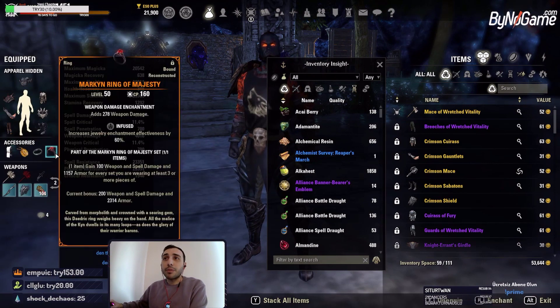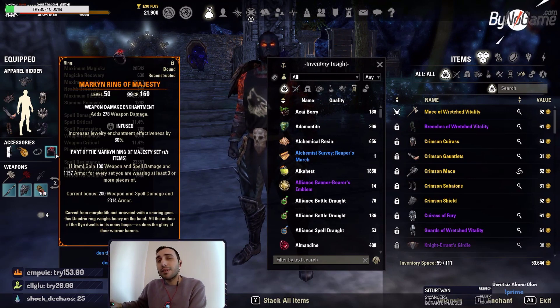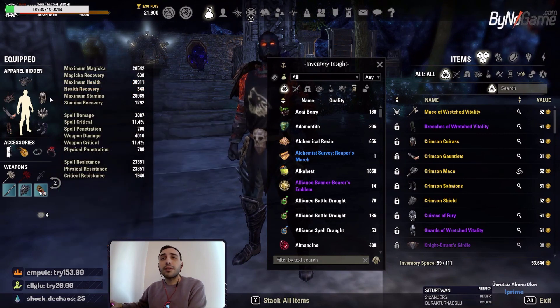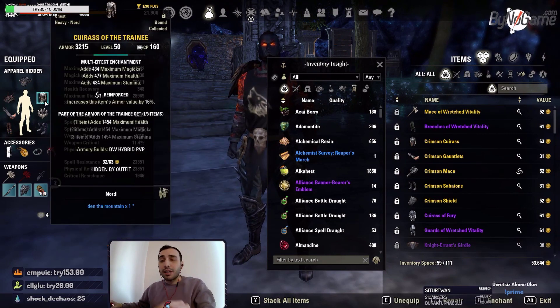We have, of course, the Marquee Ring of Majesty. This is a mythic item. If you don't have this item, you will lose a lot. But you can use the Malakar's Ring from previous patches — it's decent, but Marquee is way better in my opinion. So yeah, this should be it, and we have one trait as I mentioned.